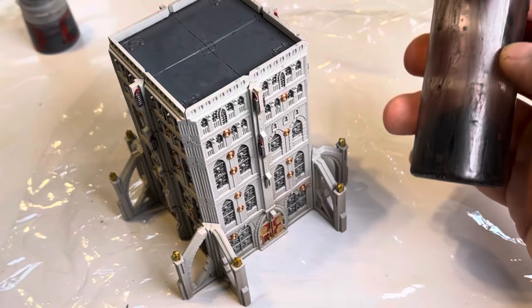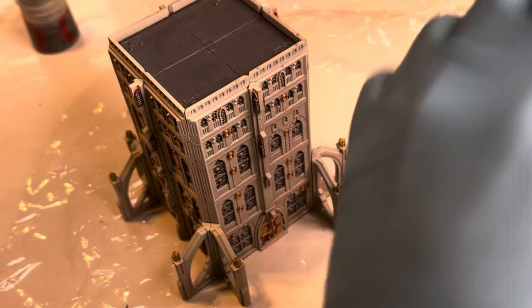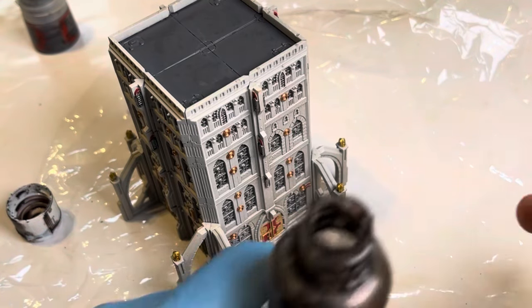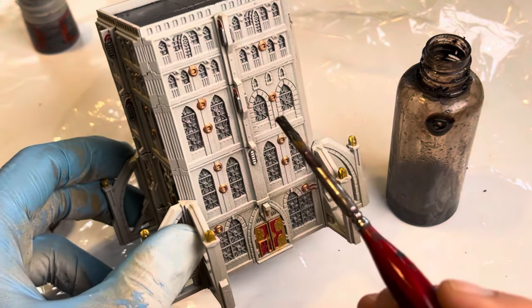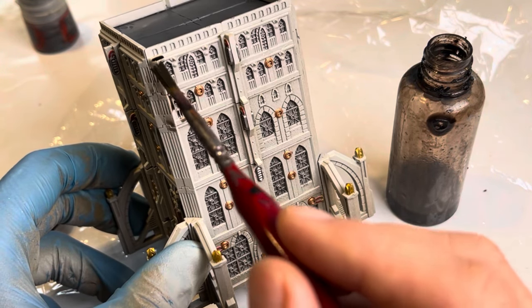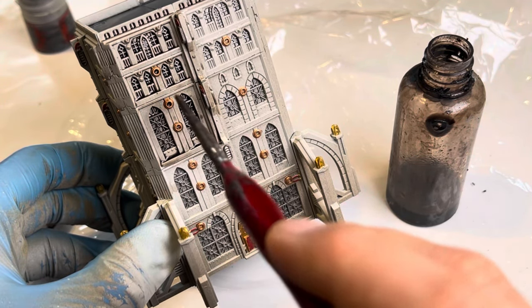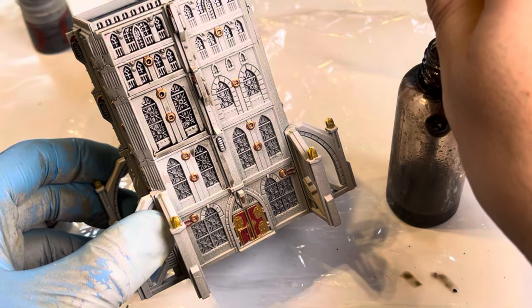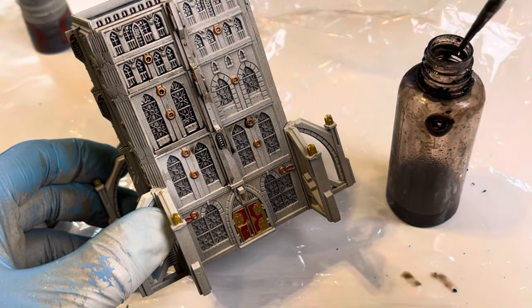Then we're going to give it a good shade. The mixture I'm using is Agrax Earthshade, Nuln Oil, and Pledge Multi Surface Wax, with a little bit of water added — one part of each, except the water which is about half a part. This makes a lovely wash you can use for almost anything: Knight chassis, Titan chassis, anything bigger and metallic, so it goes really well on scenery too. As you can see it pulls really well into the recesses. I'd suggest doing one whole panel or area before moving on to another, just to avoid unsightly tide marks.